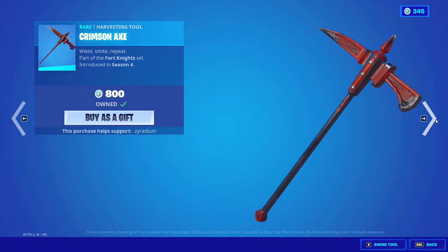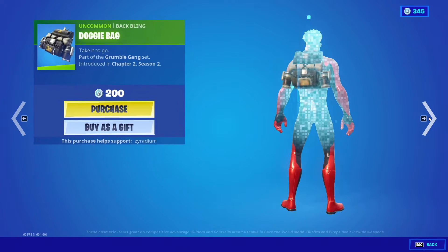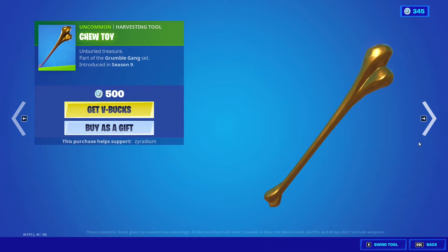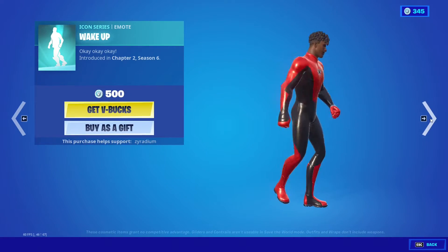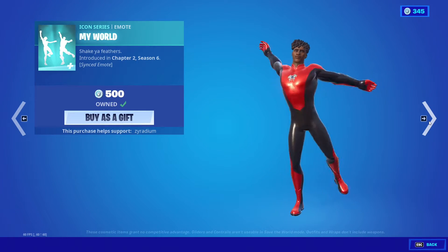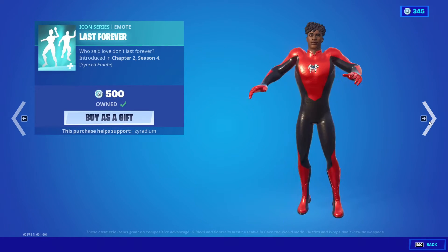We also got the Crimson Axe. We got the Doggo and the Chow Down back bling. We also got Doggie Bag, Chew Toy, Rough, Wake Up, My World emote, Rolly Rolly, and Last Forever.